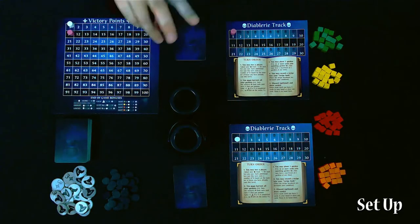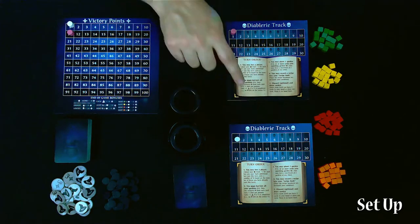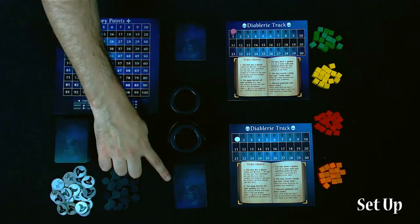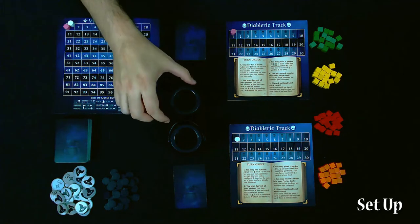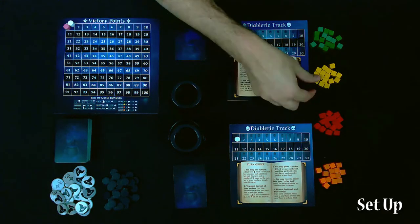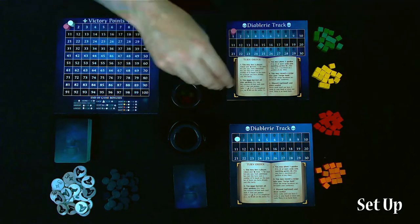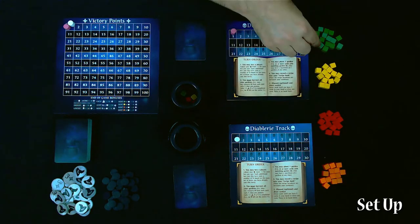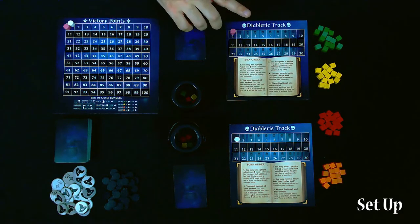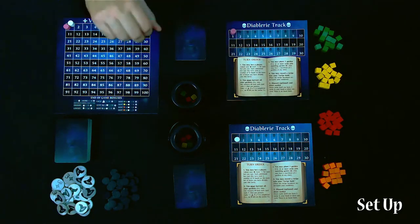Here we have a setup for two players. Each player will get their own Diablery track and put one of their player markers at the start of it. They'll also put the other player marker on the victory points track. Each player will be dealt five hex cards into their hand to start, take a Cauldron, and get one of each resource in their Cauldron. The amount of resources available is based on player count — with two players, 16 of each color. We'll set the corruption tokens and crone tokens off to the side, and then we're ready to start.